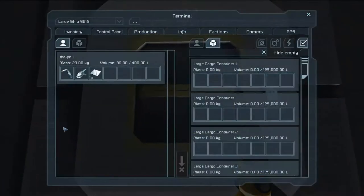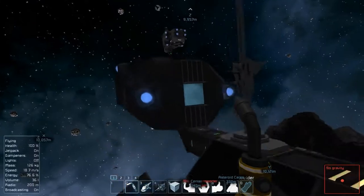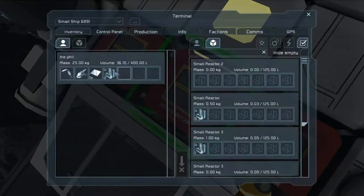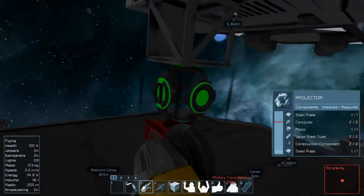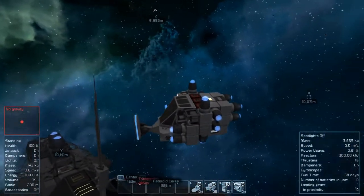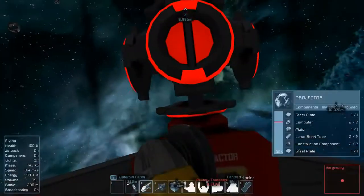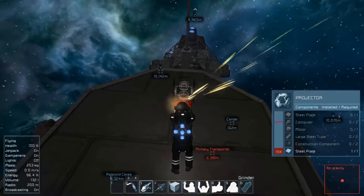Grab some of the uranium out of this thing — three should be plenty just to keep this thing powered for a very long time. We'll go ahead and cut this stub block that we put on top of the projector, and now we've got a ship that moves. Looks like we've got about 11 years of power if we're not moving — pretty good for three uranium pieces. We're going to pull this uranium out and grind down this projector, then put the projector on the lump. That'll allow us to easily create the grinding module for it.